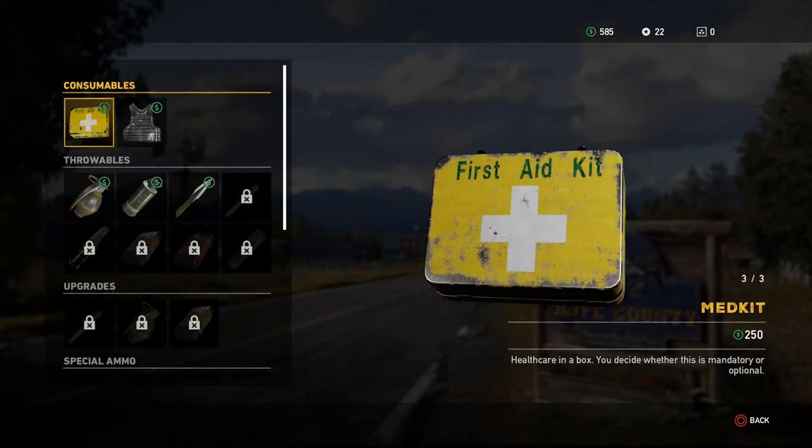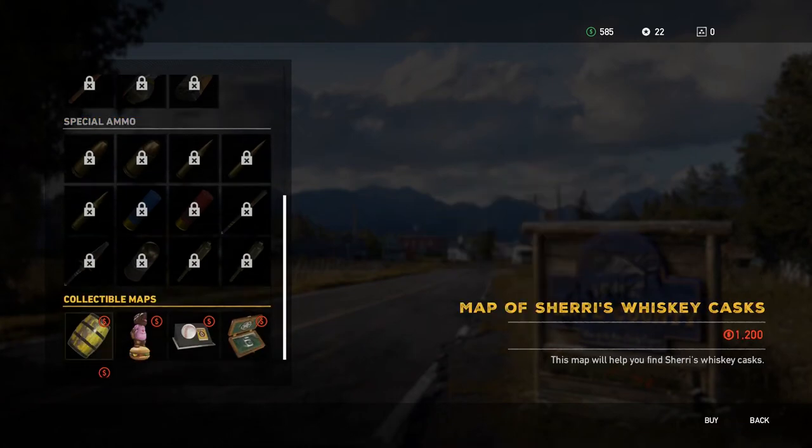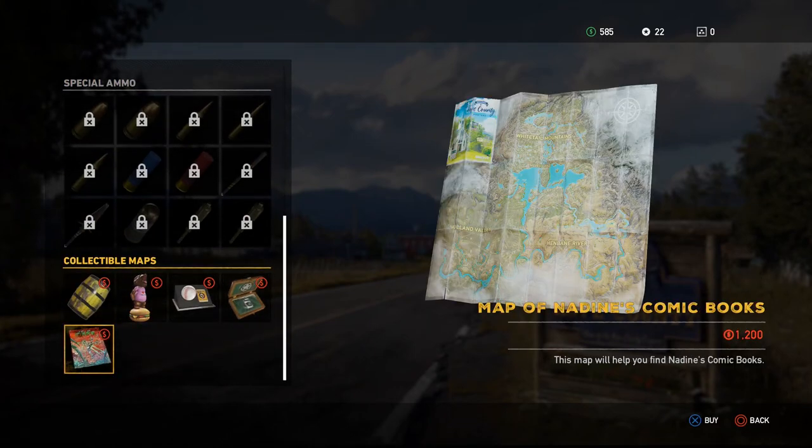Go to the store, navigate to the items, scroll all the way to the bottom, and you can buy a map. This will show you where every single collectible item is. That's it, thanks guys.